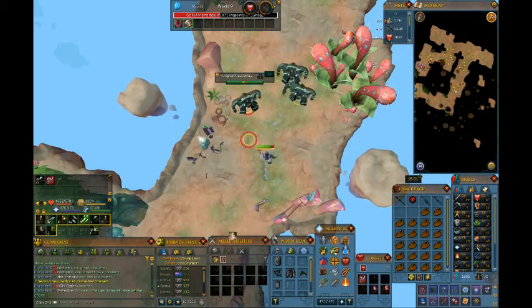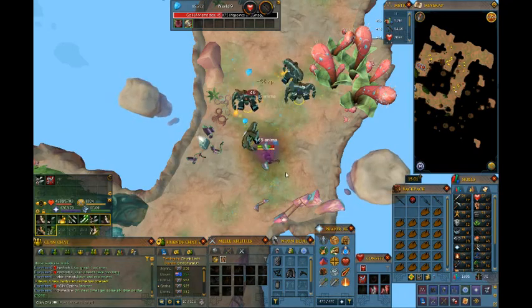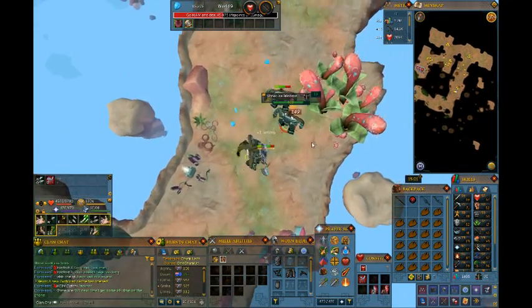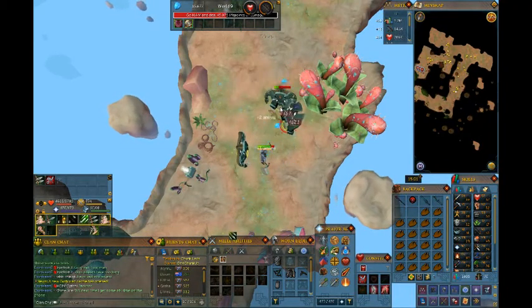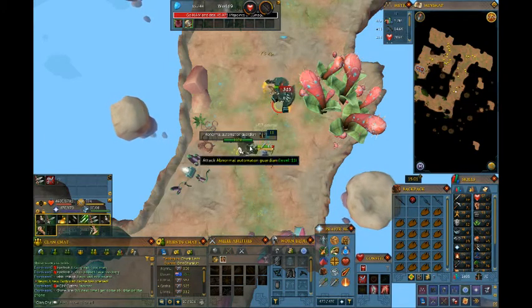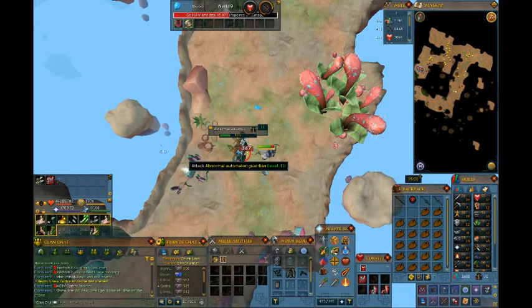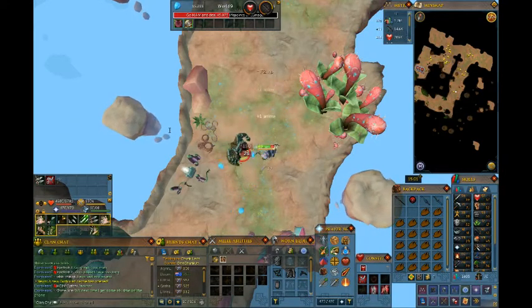My combat challenge is 60 range and 65 attack, just so I can use these abilities, and I'm going to be getting the pet as well, plus the 90 million point abilities.